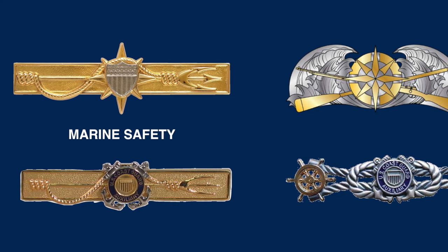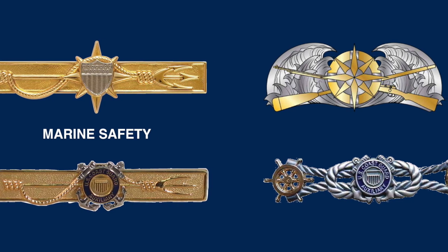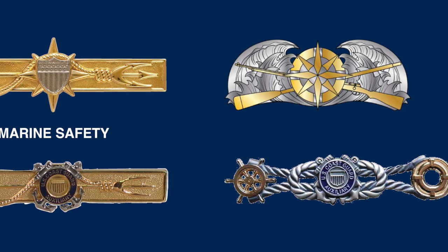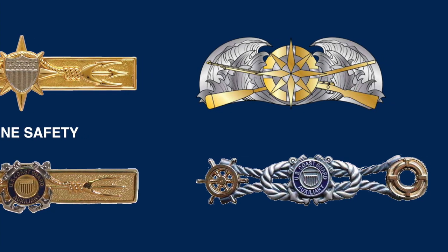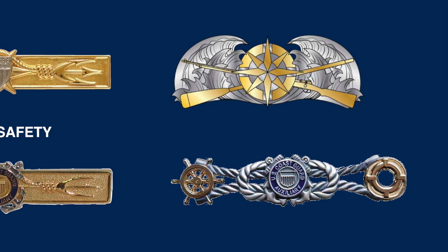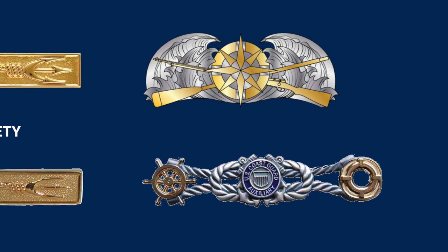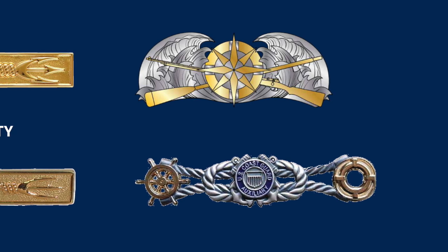The upper right is the Operations Ashore Response insignia, which represents the complementary nature of the various elements of a Coast Guard response community to protect the country's maritime safety and security. The insignia shows a compass rose framed by a life ring, overlapping a crossed oar and a rifle surrounded by a breaking wave crest. The gold accents on the compass rose, life ring, oar, and rifle along with the combination of pewter and gold represent a shared mission of both officers and enlisted. The lower right is the Coast Guard Recreational Boating Safety insignia, awarded to all members of the U.S. Coast Guard Auxiliary who have qualified to meet all requirements.